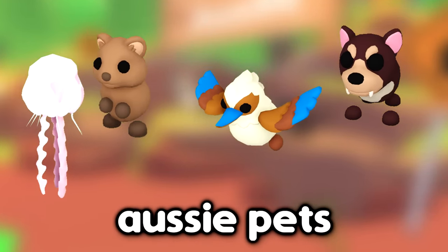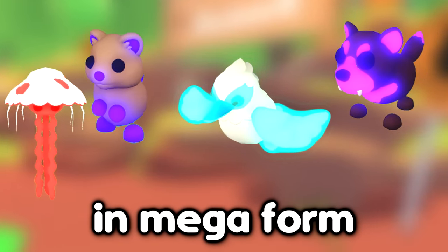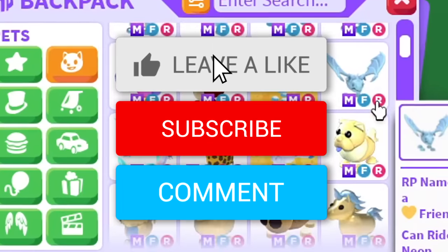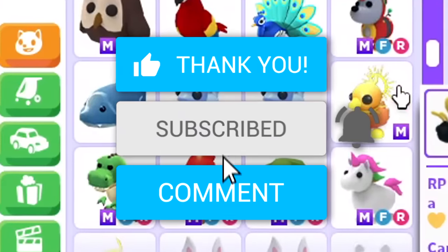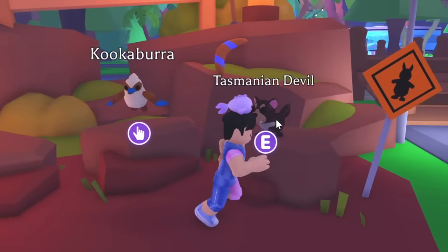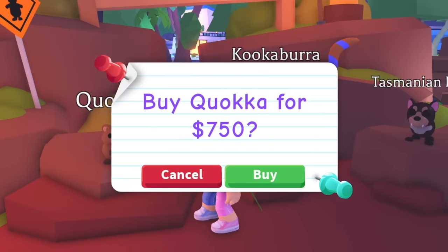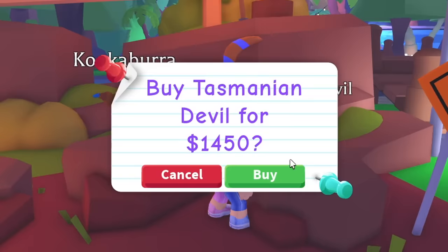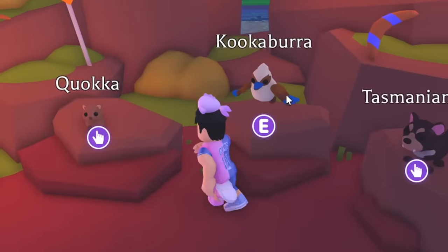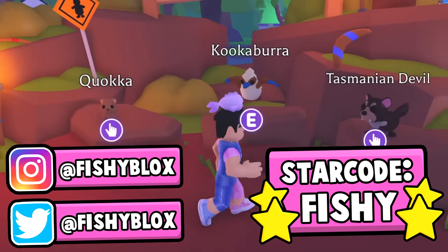These are all the brand new Aussie pets and within 24 hours we're gonna get them all in mega form. Before then, if you want your own mega neon pet, leave a like, hit subscribe, and comment your Roblox username. The new update is out with three new pets — one's 750 Robux, one's 1450, and the last one's 150 Robux, super cheap.